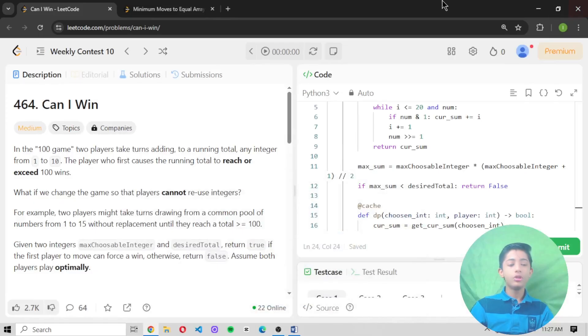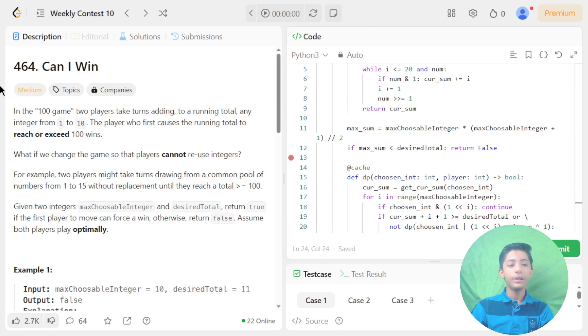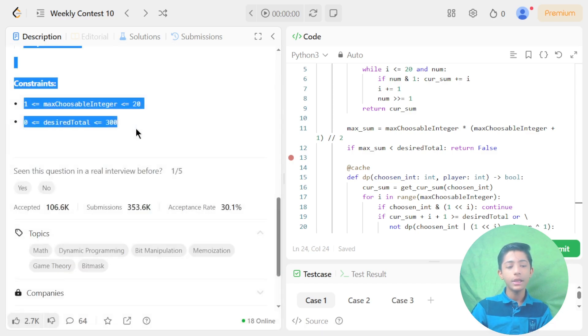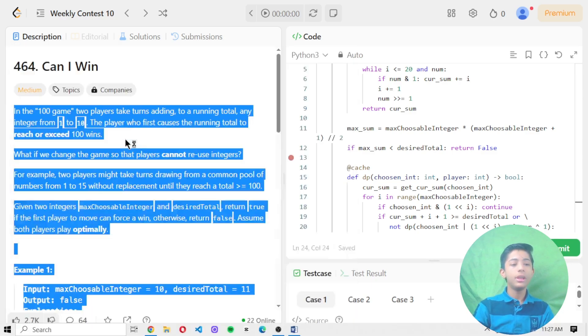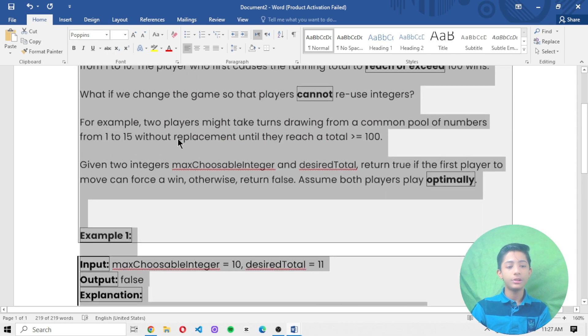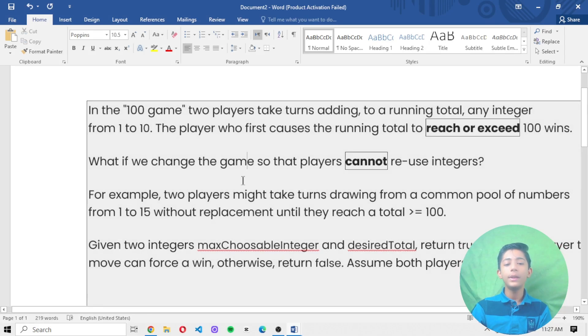Let's start solving question 464, 'Can I Win.' I'll drag and drop this question into my Word file so we can understand it carefully before we start solving. In the 100 game, two players take turns adding to a running total an integer from 1 to 10. The player who first causes the running total to reach or exceed 100 wins.